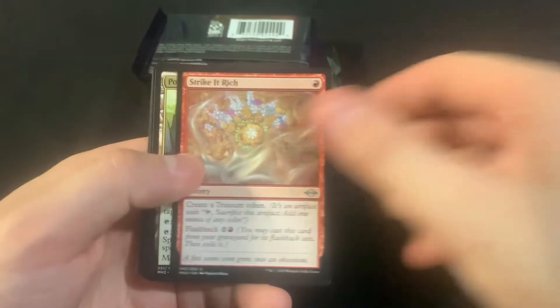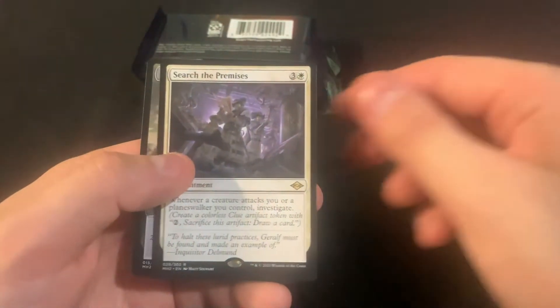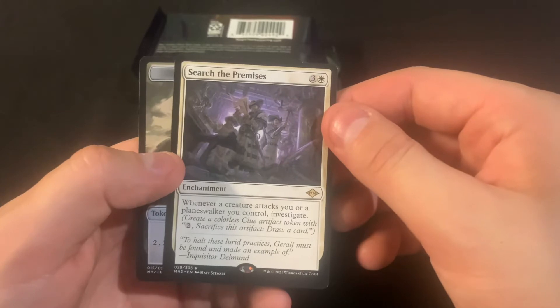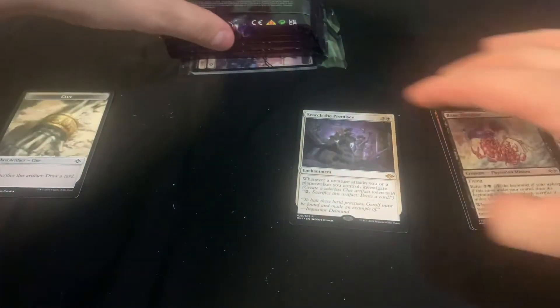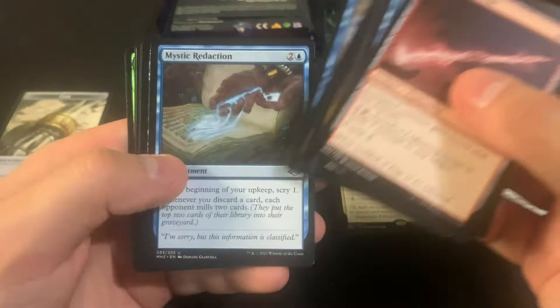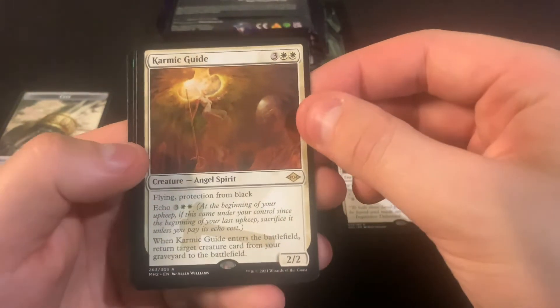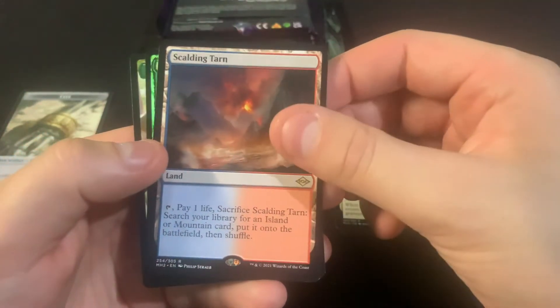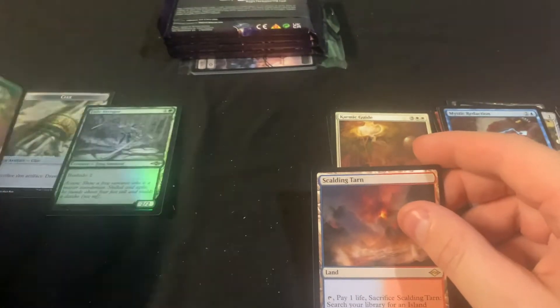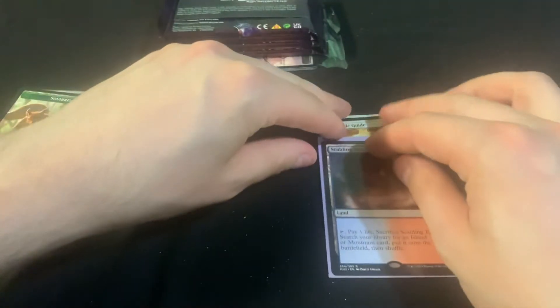Let's see — Bone Shredder, Search the Premises. I wonder if getting a clue is even worth paying for, man, maybe never getting anything out of it. I don't know. Karmic Eye. We got Scalding Tarn and everyone's favorite frog, Jade Avenger. Into the Scalding Tarn — that's a good hit.